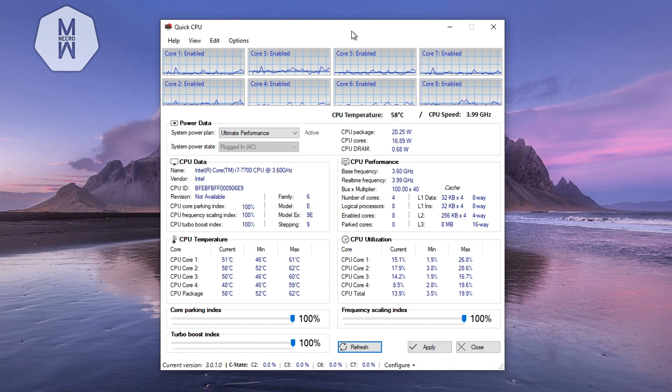Now download the first program linked in the description below — it's safe. Install it by clicking through the setup. Once open, match my settings: System Power Plan set to Ultimate Performance, Core Parking Index at 100%, Turbo Boost Index at 100%, and Frequency Scaling Index at 100%. Click Apply and close the program.